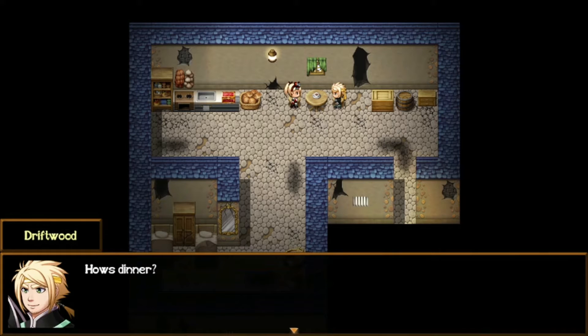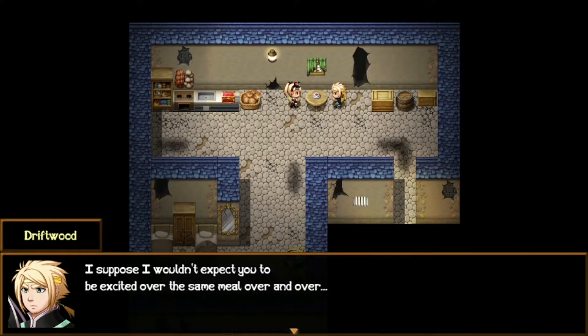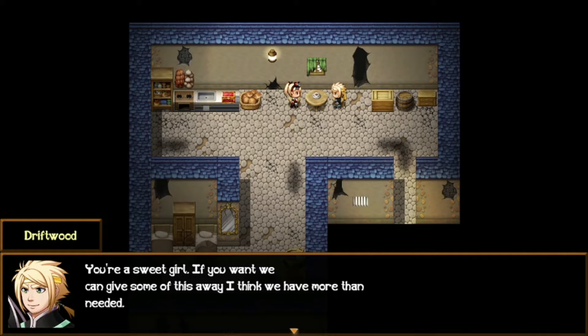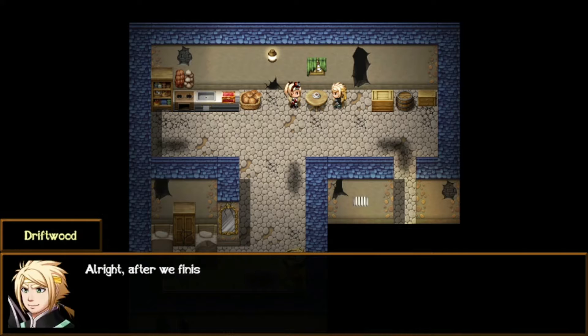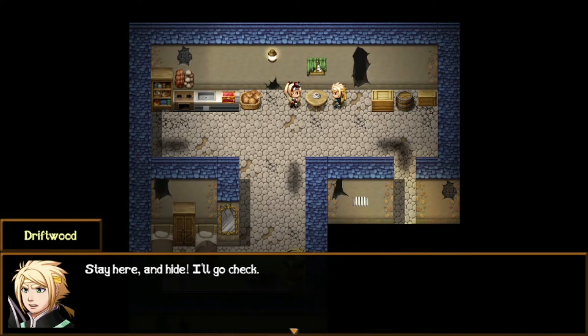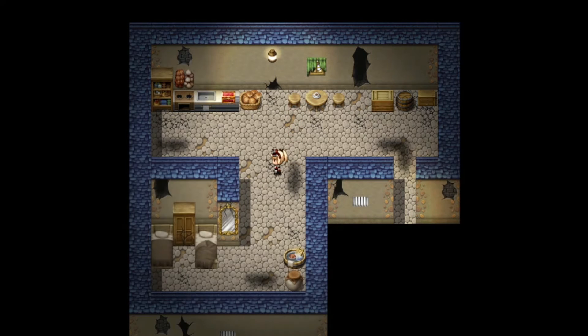Music's kicking up a gear. How's dinner? What's my dinner — a cup of tea? It was smashing, thank you Tina. I suppose I wouldn't expect you to be excited over a cup of tea, but it's still good. At least we're not starving — not something everyone in this town can say. You're a sweet girl. If you want we can give some of this away. I think we have more than we need. Let's see if the old man is hungry. After we finish dinner, we'll go check on him. Oh god, what was that? Stay here and hide. You should check around the hidden supplies before continuing.